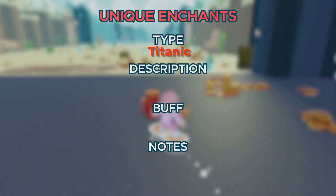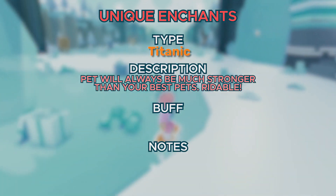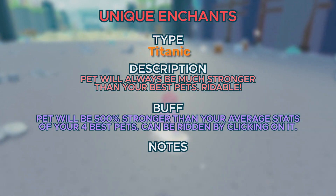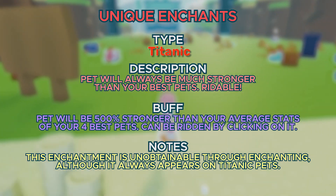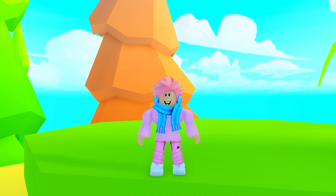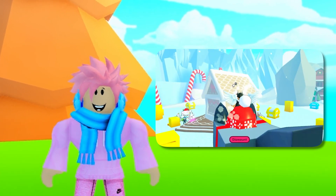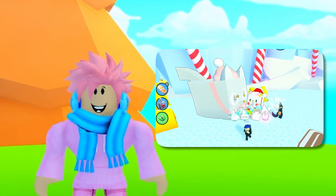Next up, we got Titanic. This lets your pet always be much stronger than your best pet — definitely the best of these enchantments. It makes your pet 500% stronger than the average stats of your best 4 pets. This enchantment is completely unobtainable through enchanting and will always appear only on Titanic pets, like the Titanic Jolly Cat. A cool thing about Titanic pets is that you can actually ride them, and they make huge pets look like little babies.